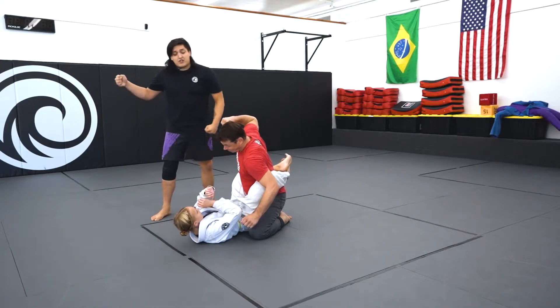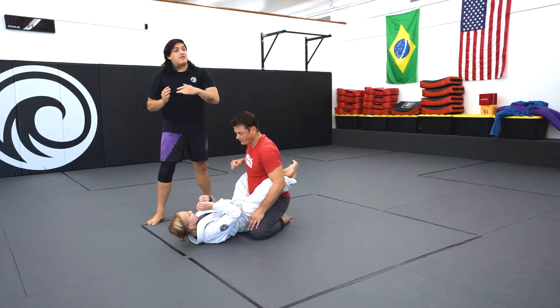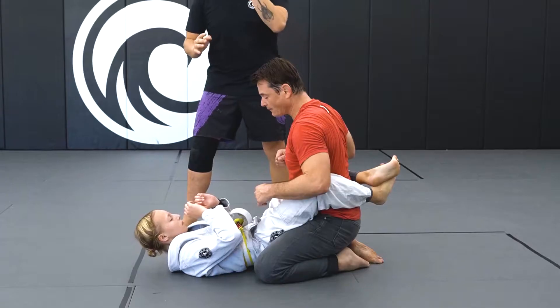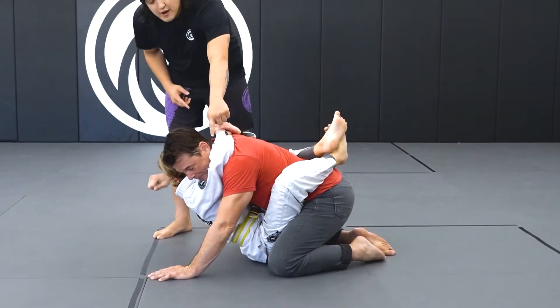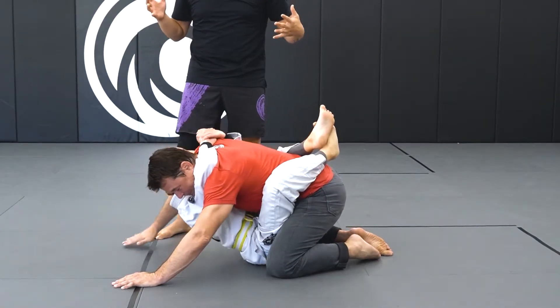Now Dad's going to start pretending to punch her. So she not only has to protect her face, but she needs to break his posture — that's what this game is all about, taking the power away from the person on top. Audrey drops her hips and pulls in her knees. She's going to secure this grip: one around the head, one around the armpit. It's a lot like that back control game that we played.